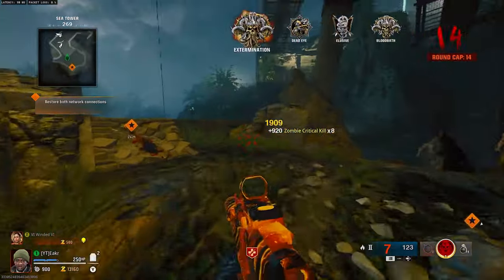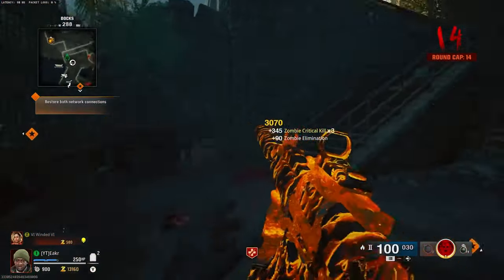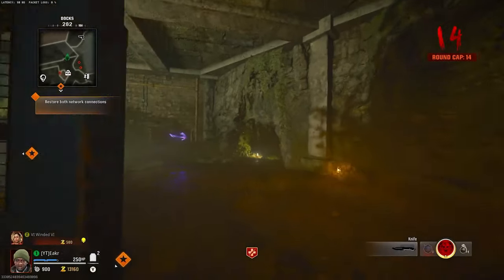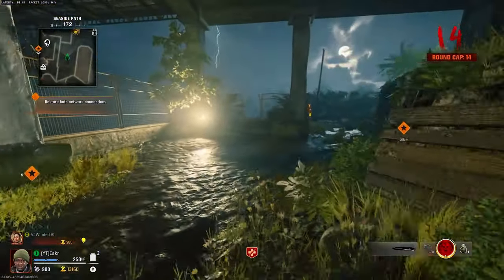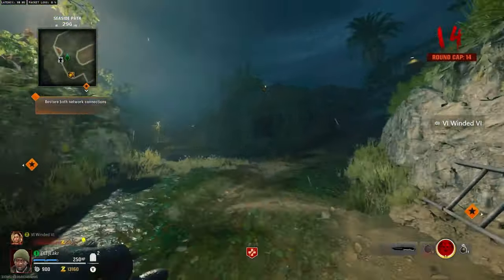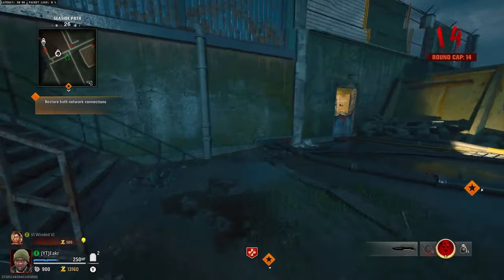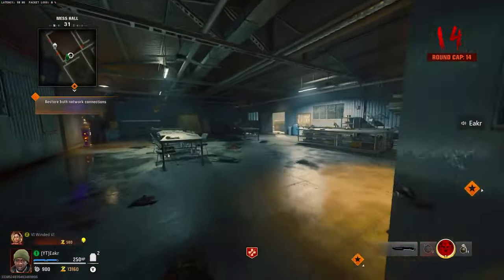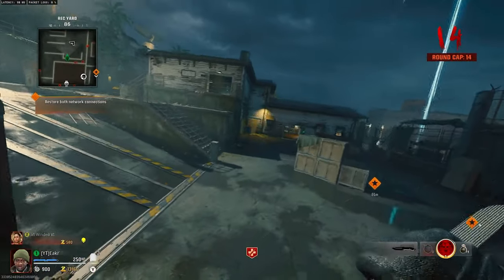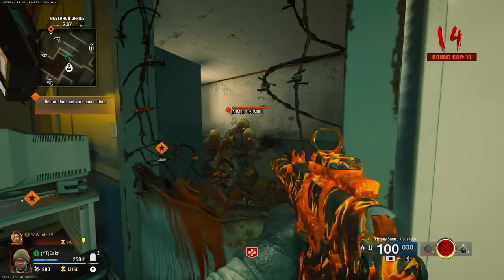Now we're going to take you guys to actually where the goated spot is. I do want to give credit where credit is due — I will have the founders linked in the description below, so make sure you check them out and tell them thank you. All we're going to do is make our way back to where we were building the wonder weapon. This is where the glitch really shines and makes it ten times easier. As you can see on screen, we have one of the windows constantly spawning zombies over and over again. And let me tell you, this is insane — being able to just sit here and farm with no problem at all.